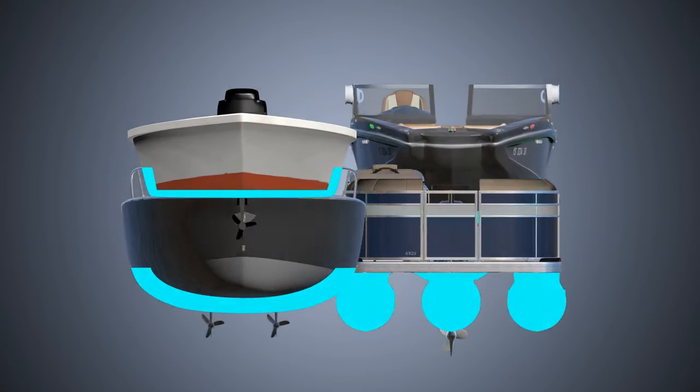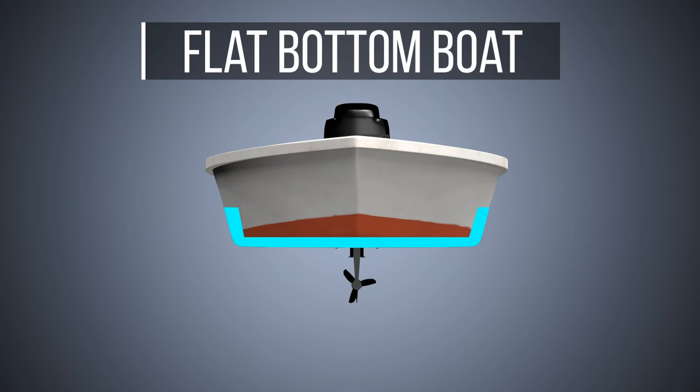Types of Hulls. Flat-bottom boat: They are generally less expensive to build and have a shallow draft. They can get on plane easily, but unless the water surface is perfectly calm, the ride can be rough because the flat bottom hits each wave. They are less stable and require careful balancing of the cargo and crew.